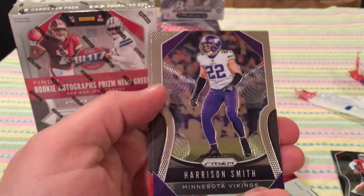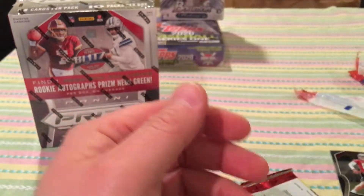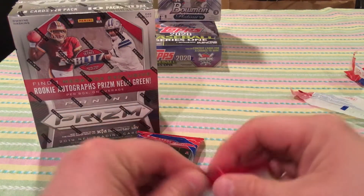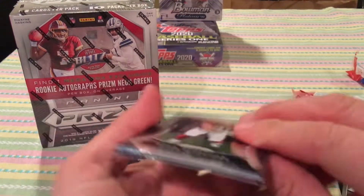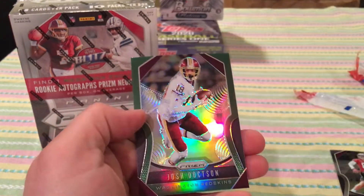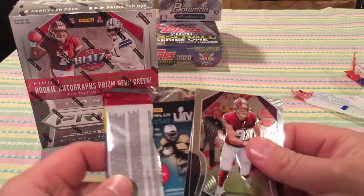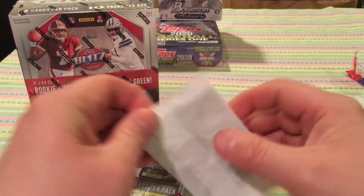Koskowski. Harrison Smith. Steve Young. An emerald Camaro. Ryan Kerrigan. DJ Moore. John O'Wifle. Throwback players. Josh Doxson. Green. So that hanger pack kind of sucked — there's nothing special in there.